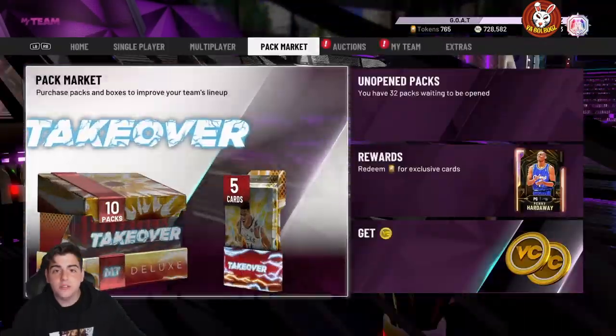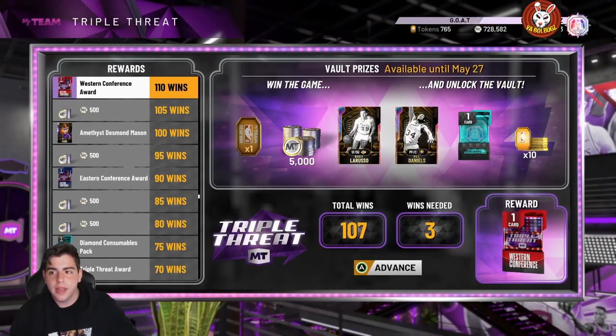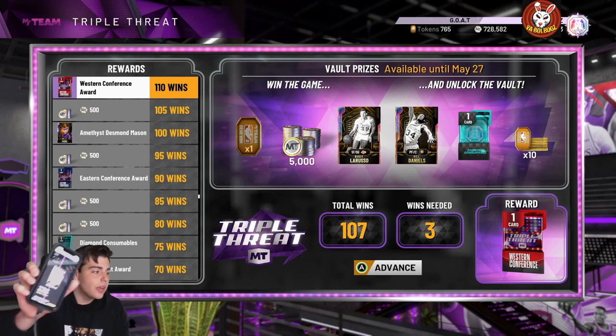We got Isaiah Thomas and Mark Aguirre as rewards — probably on TTO online, so we're gonna make a video for that. We got new TTO players — I love Mark Aguirre. Next up: Clay Thompson, shooting guard/small forward, Galaxy Opal — 45 Hall of Fame badges, 99 three-point shot, 98 mid-range, 85 driving dunk, 95 speed, 92 speed with ball, 98 perimeter defense, 98 steal. This Clay Thompson card is gonna be about 200 to 300K in my opinion.